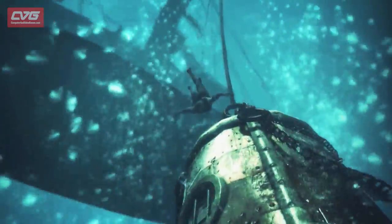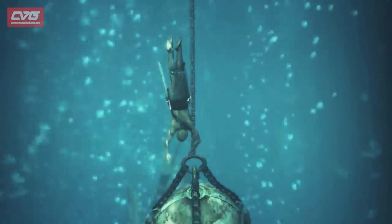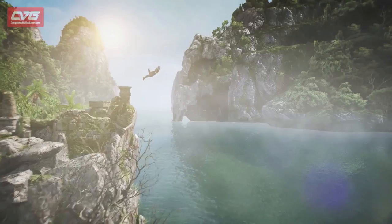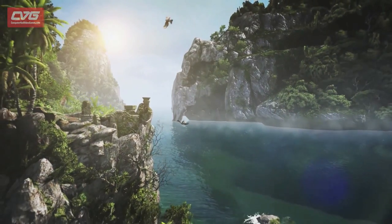There's also a brand new underwater element, hinted at by the presence of a diving bell in the latest trailer. And as shipwreck fans will realise, underwater equals treasure. In true pirate style, an eyeglass can also be used not only to check out distant ships, but also landmarks and wildlife, the latter of which can be hunted as in the third game.